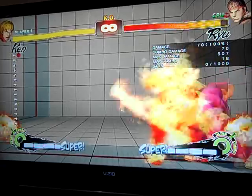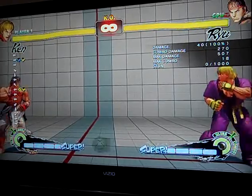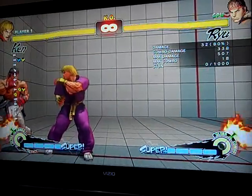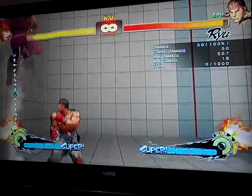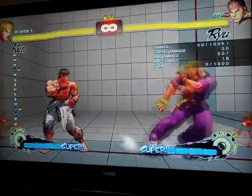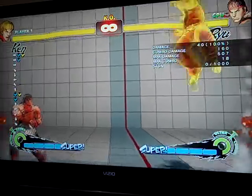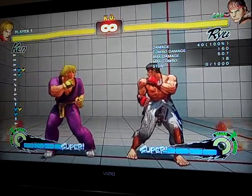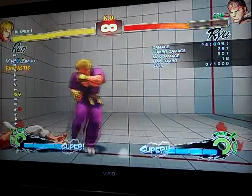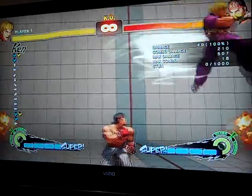Last but not least, we got the air EX Kara Tatsu, which has only a single use, and that use is to get out of corners. That's not a Kara — that's just a normal EX Tatsu. This is a very weird input. What you want to do is plink the short into EX Tatsu. Normal EX Tatsu comes down at a straight angle. If you do this right, you fly straight across the screen — it's kind of like a Blanka up ball. It's just completely out of harm's way. That's the only use for it. Don't try to combo into it, don't do anything fancy — it's not going to work. Only use it if you're in the corner and you feel like you have a chance to get out.